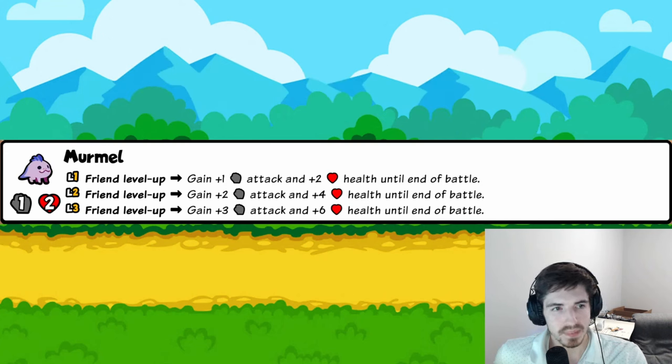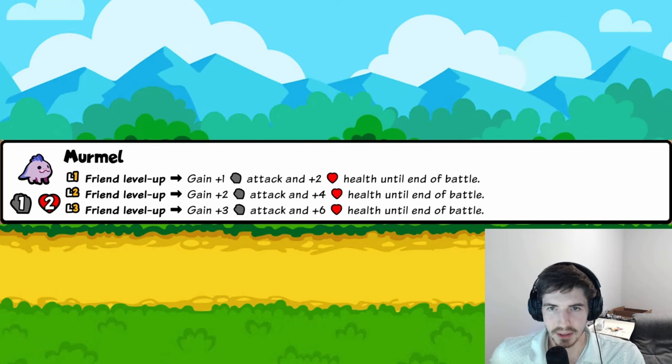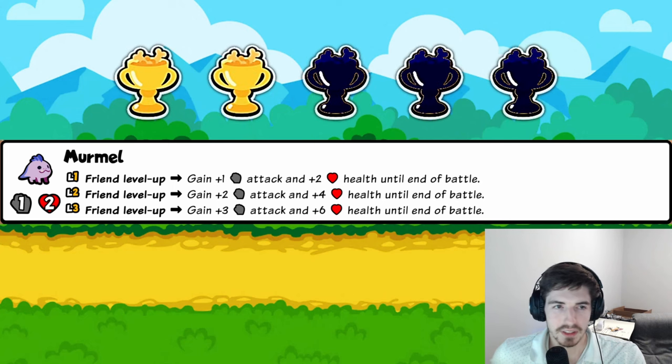The next tier-one: friend levels up, you gain temporary stats until the end of battle. You could pair it with Suchinoko, but the upside of plus one plus two until end of battle just isn't that compelling. Two trophies.